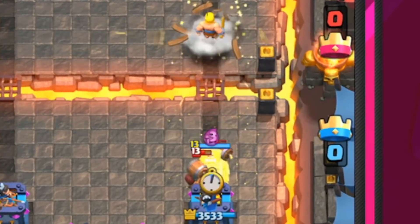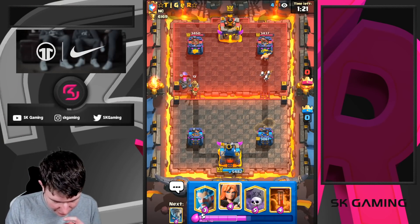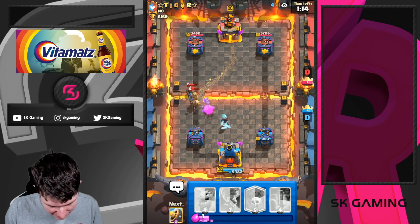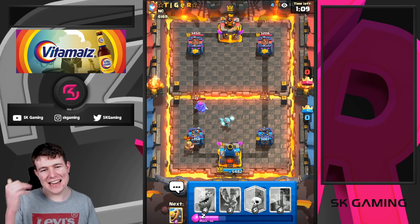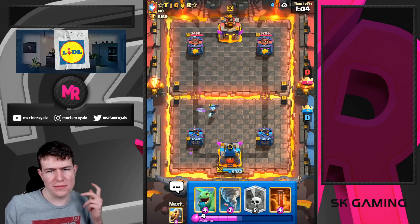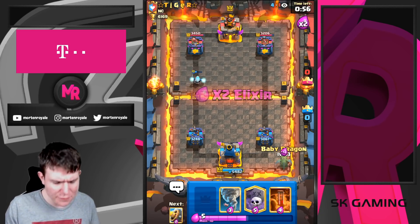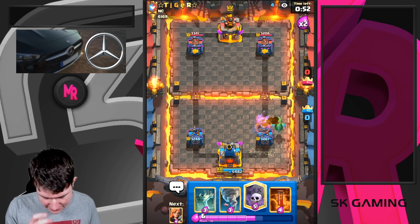We messed up the Barbarian Barrel placement - I wanted to play it aggressively to get extra pressure, since if he's not defending I get two hits. But his Miner went left, so I should have played on the right side at the safe spot. That was really poorly played on my part. He had a way better spot but he missed it too. Easy defense here.